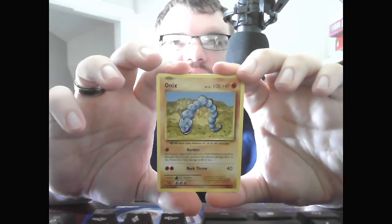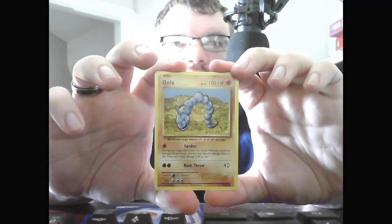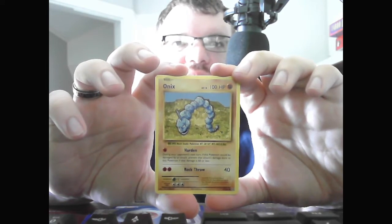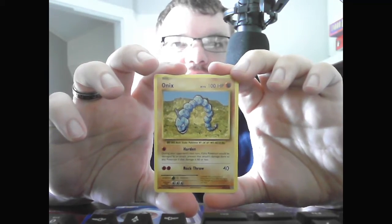Basic Onix, Level 12, HP 100 Fighting. Harden — during your opponent's turn, if this Pokemon would be damaged by an attack, if that attack's damage is 60 or less, prevent it. Rock Throw, 40.